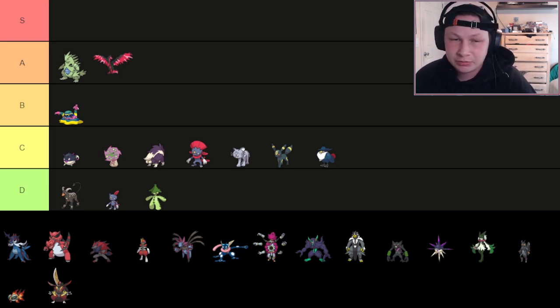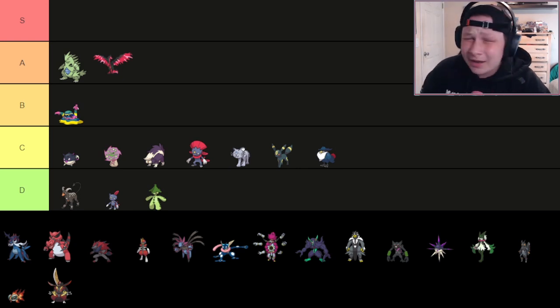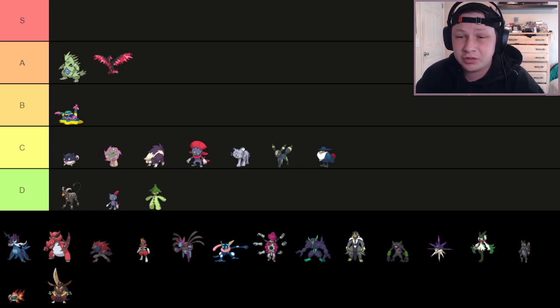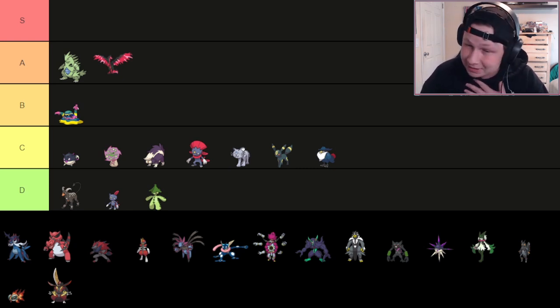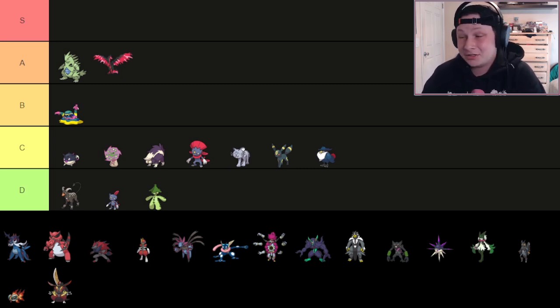Now it has access to Night Slash plus Ice Punch, which Ice Punch isn't the worst thing. But Night Slash as your physical Dark STAB makes it not worth it — especially with how many good offensive Dark types there are in this metagame. It's pretty insane to see how far this guy has fallen from grace. It really hurts. Regardless, Weavile goes in C tier. It's a cruel reality.